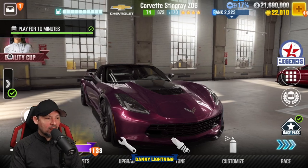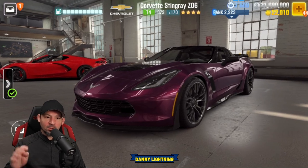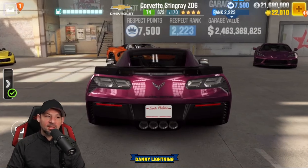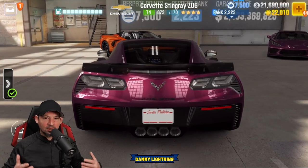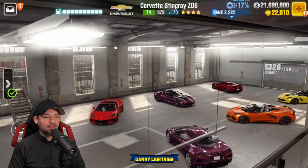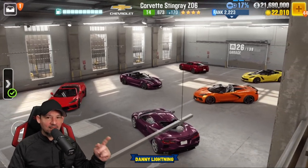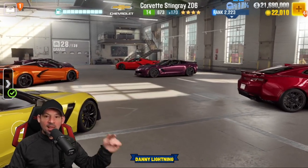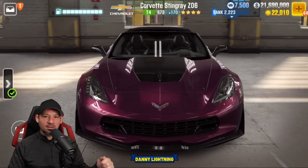What's up everyone? Danny Lightnin' back with another CSR2 video. Today we are checking out the Tier 4 4-Star Corvette Stingray Z06. We're going to do a Stage 6 maxed out shift and tune, a Stage 5 shift and tune. We're going to find out if the car is any good. It does beat dyno by quite a bit when it's maxed out, so it's got one thing going for it already. Let's get into that Stage 6 maxed out shift and tune, then we'll move on to the other stuff.